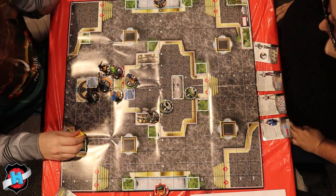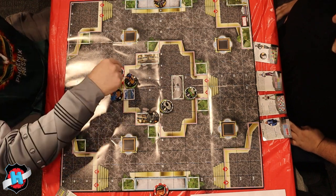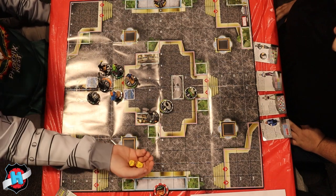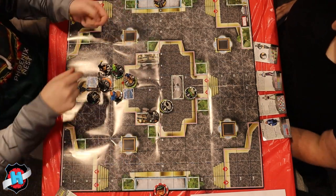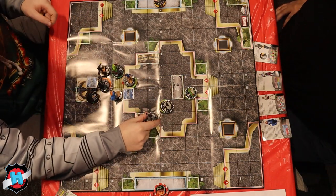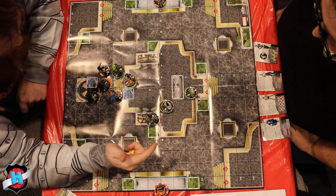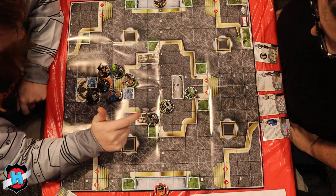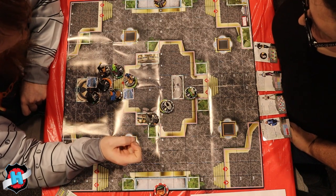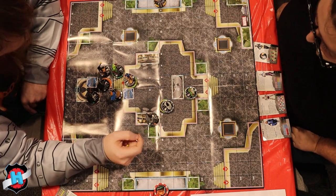We'll take two, and we'll have Lex go for Saturn Queen — it's my last action. Need an eight. Not eight. He clears — he should have got a token. We'll do some perplexing. Black Hand, let's perplex Saturn Queen's attack down.